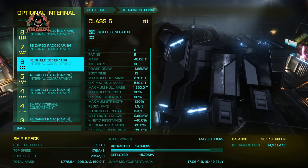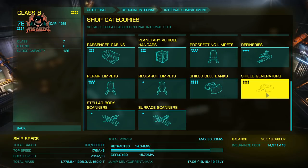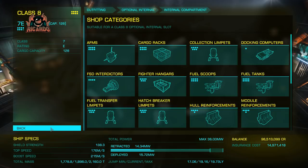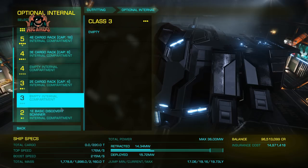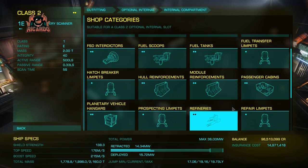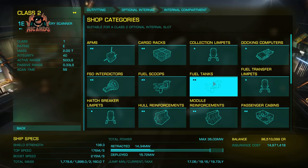Optional internals. You can have a grade 8 cargo rack should you want to — I'd rather go for a shield generator. These are going to be a big old chunk of change and I'm burning through my money. But I've got one in my store and I just need to have it shipped to the station. The basic discovery scanner as well — I'm sure I've got one of those in my store. I'm going to start reusing some of the stuff I've already had off all the other ships.